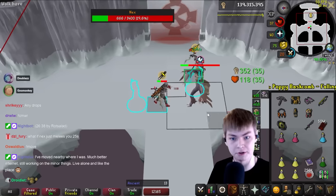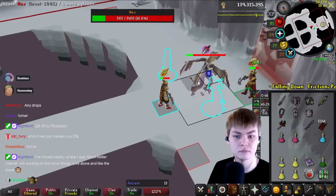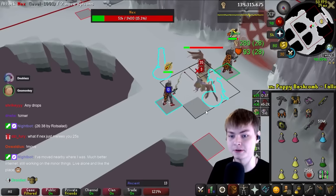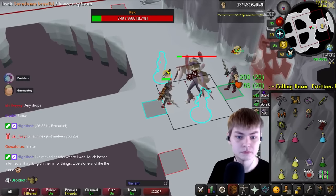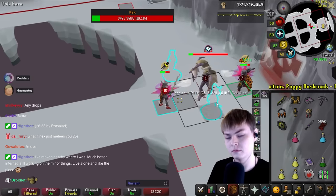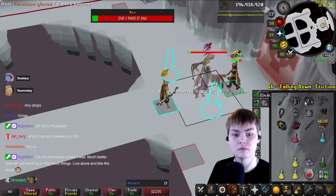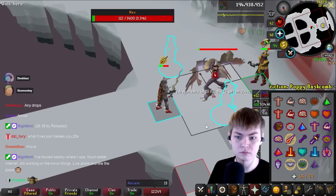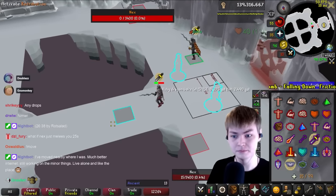I like to Death Charge because Nex does give Death Charge, and you're going to want that spec for the next kill. Switch to range and brew. Around 300 HP, you're going to start T-bowing instead of ZCB — I'm going to switch to T-bow. You can also drop a ZCB or drop a Void Waker. The switches are tough; that's really the tough thing with duo Nex — getting your switches down and being quick about them. It just takes practice.